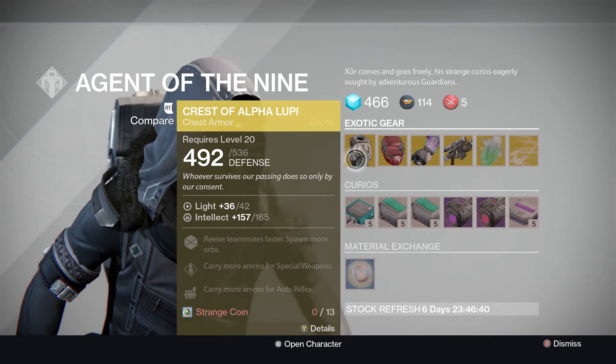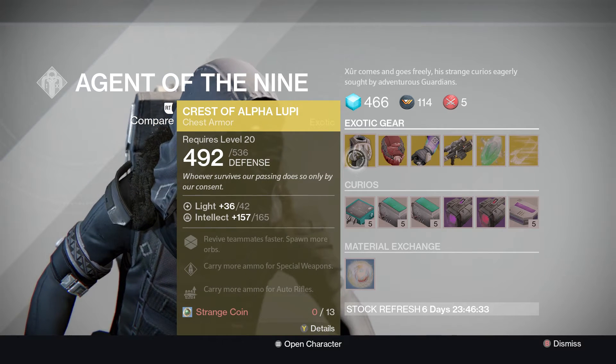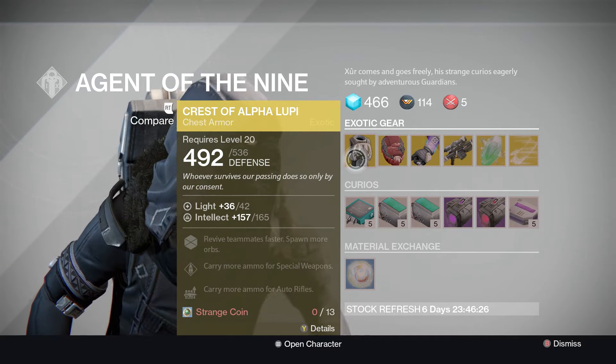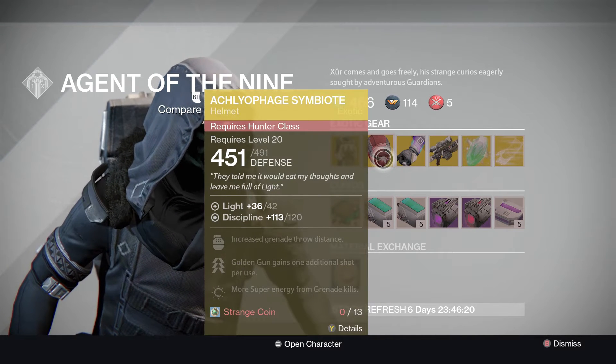It's definitely worthwhile, and at the end of the day it's definitely going to help with your revives. That first perk is definitely worthwhile. Special weapons — obviously shotguns and stuff like that will help with more ammo, and auto rifles — well, let's face it, not many people use those these days, but if you do, it's definitely a good perk for that as well.